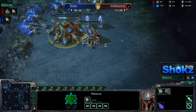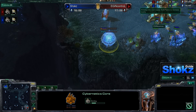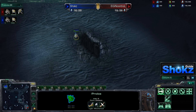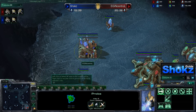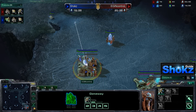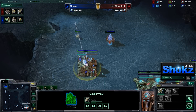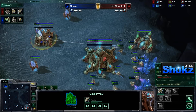The Cybernetics Core should come down immediately after the gateway — a little bit slow by Shox. In this game we're going to see how the build deviates once the players scout each other. InControl is going to get that first zealot, which is always good — it's a safer build. This is going to prevent you from getting Korean 4-gated, which is a really fast 4-gate where you basically build only Stalkers.